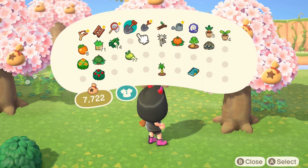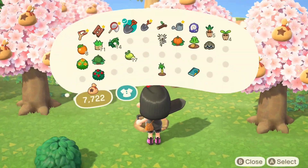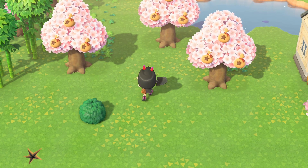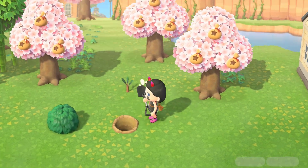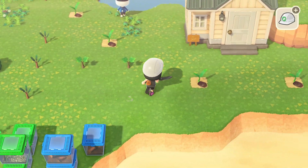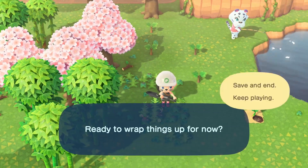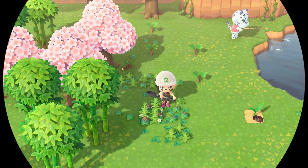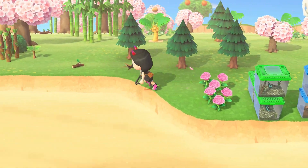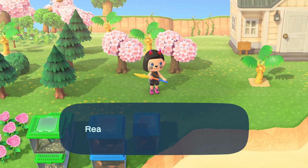And before we really get going on this build I do want to stunt some trees. I don't have that many stunted trees on this island and I think they're so cute. So I'm going to plant all of these saplings that I have and then we'll time travel forward and start stunting them. All right, we've got all of our trees planted. I'm going to go forward two days and then we'll stunt some and then go forward another day and stunt the rest. Little babies — oh they're so cute and they're all growing!